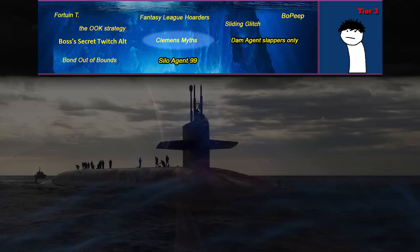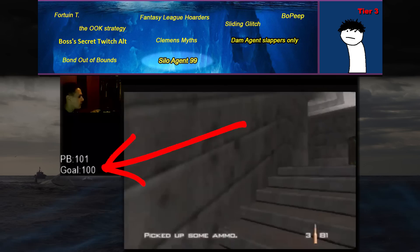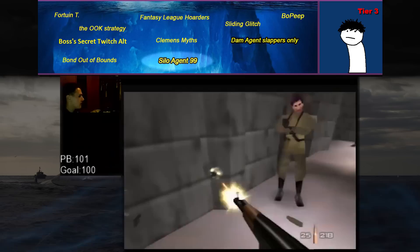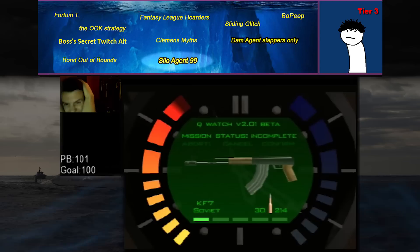Clemens myths are any number of claims made by all-time great speedrunner Dave Clemens — unprovable or uncertain strategies or technical advice. Some classic Clemens myths include picking up ammo on Control during the Protect lowers lag, or looking more to the right at this set of barricades on Straits Double Agent helps avoid backboosts. They're sort of inconsequential, almost superstitious meme advice that may or may not actually help. We all have our own weird superstitions in-game — our own Clemens myths. Silo Agent 99 refers to an incident in Clemens' chat where he listed his goal on screen as Silo Agent 1:00, leaving out the colon, leading a new viewer to ask 'is Silo 99 possible?' — which honestly shook everyone to their core and became an instant meme.